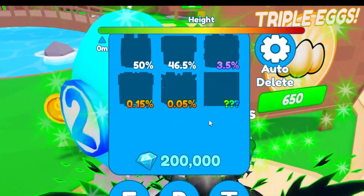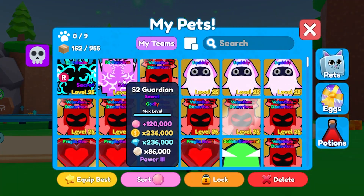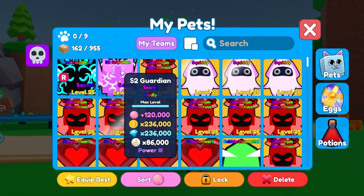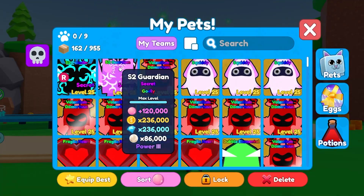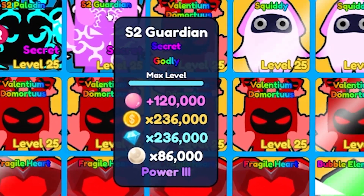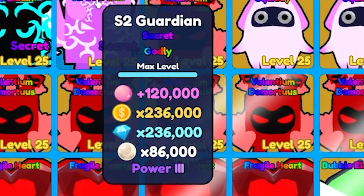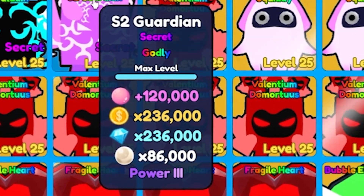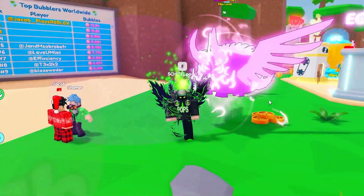Let's check out these new secret pets inside this egg. We have both secrets, so let's start with the first one — the Season 2 Guardian. I've got a power three and max leveled it. This thing is insane: 120,000 bubbles, 236,000 coins, 236,000 diamonds, and 86,000 pearls.